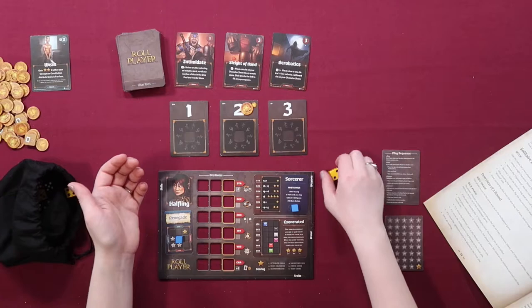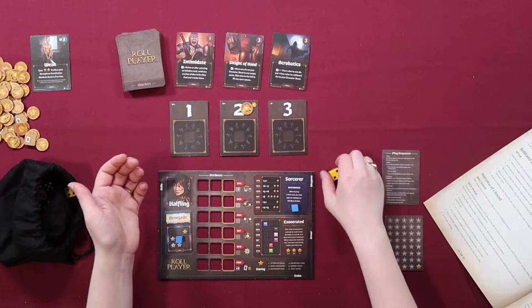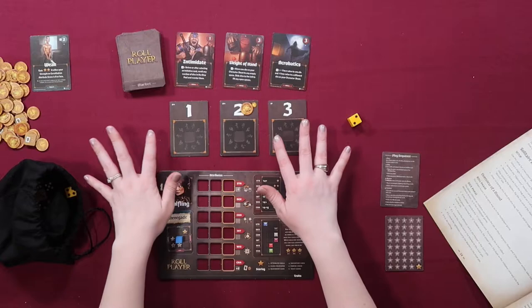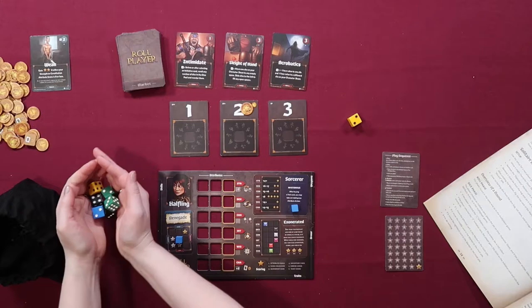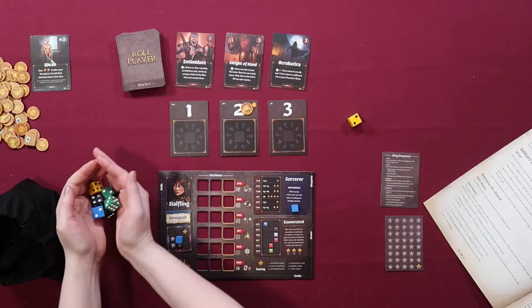I also received an alignment card — Renegade. If I end up being completely chaotic good, I get three victory points; if I end up lawful evil, I get a negative one. You take little cubes — one goes in the center because it gets moved around during the game, one goes here to remind you that you are blue. Now let me finish setup: I have my play sequence card, victory point tracker card, initiative trackers — the two initiative card gets a piece of gold on it because gold is good.